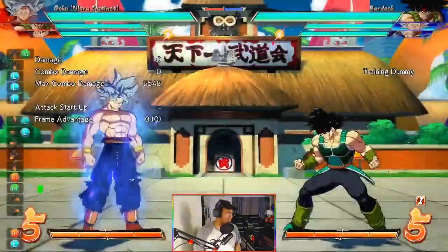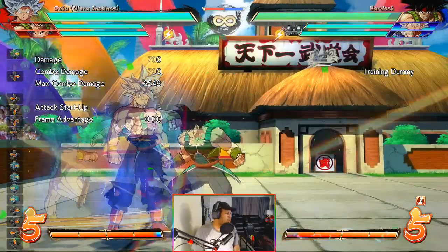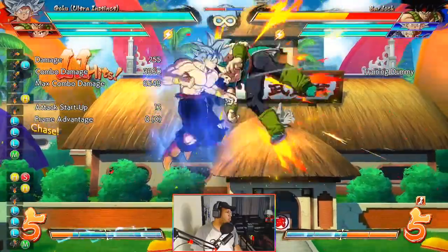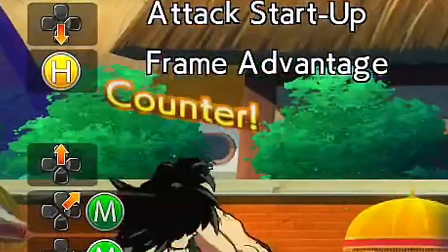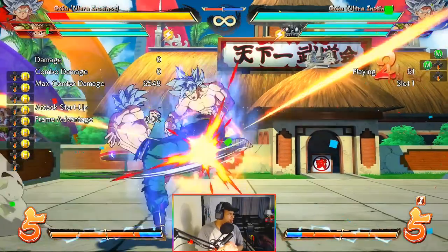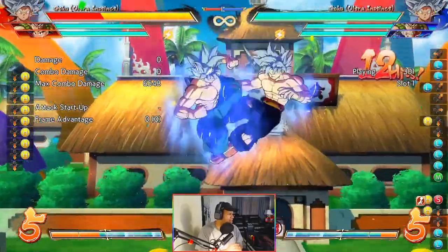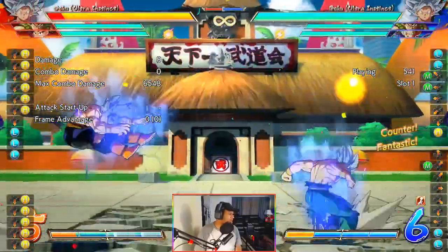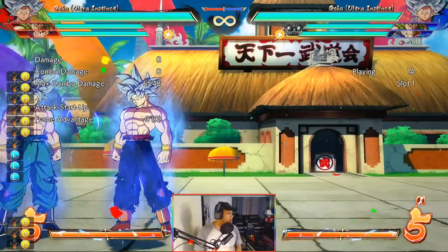Goku also has this really good setup that works anywhere on the screen. See that — he gets counter hit, he's waking up and he was mashing 2H. We're going to do this combo and check the left side — those are my buttons on the left. I wake up and mash, and I get smoked and counter hit. So that's 2H confirmed.